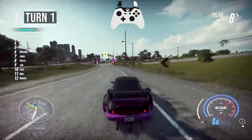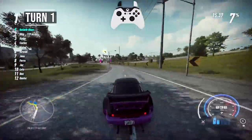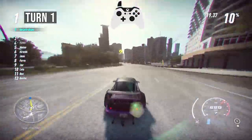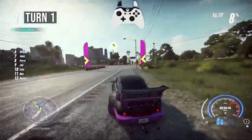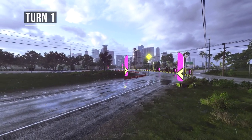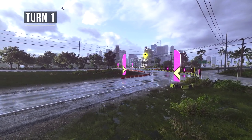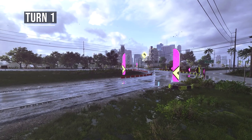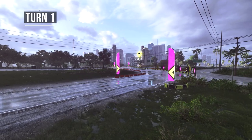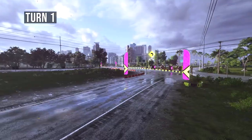This first turn looks pretty simple, but it is a critical moment because it sets you up for a long top speed section. Depending on how you take it, you'll either be close to your top speed already, or you'll have scrubbed way too much speed and lost time. This is a sweeping left-hand turn that can be taken at around 215 mph. You should be approaching at full speed and, without braking, will be able to make the turn if you take the correct line.